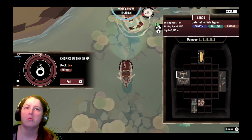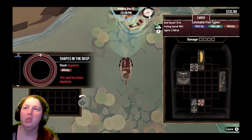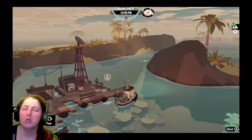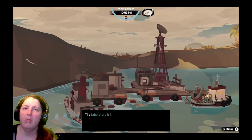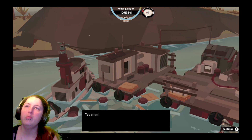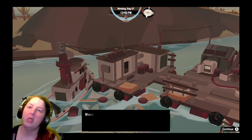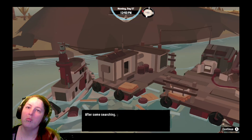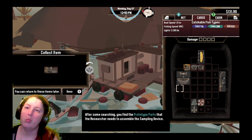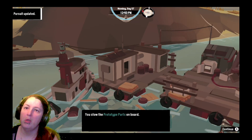Oh, a dredging spot. Sunglasses! The laboratory is in ruins with equipment and research papers strewn about the place. I check the cupboards and find a research part — works for me. After emptying the cupboards, I inspect the equipment on the table. After some searching I find the prototype parts the researcher needs to assemble the sampling device. I stow the prototype parts on board.